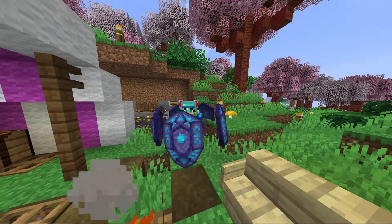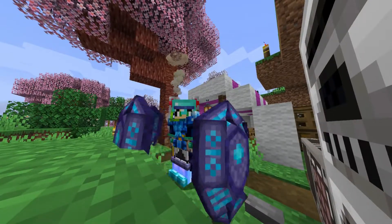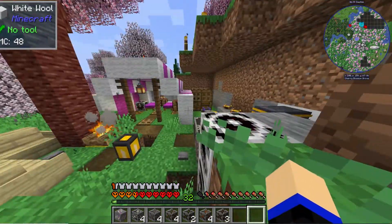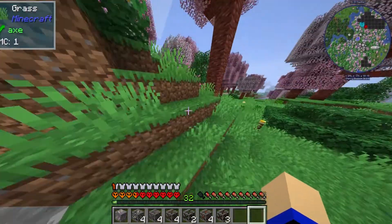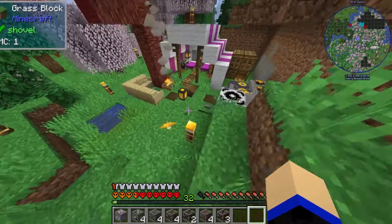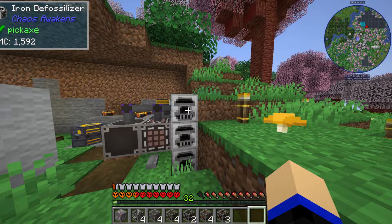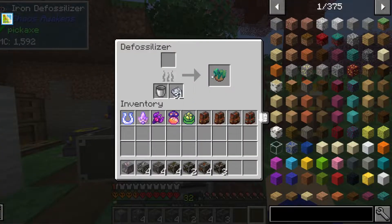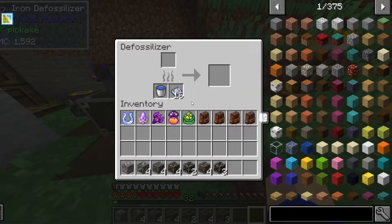Obviously it's a Minecraft video. I am in a Minecraft modpack known as CrazyCraft. There has been an update to the Chaos Awakens mod, and that update is that you need a de-fossilizer in order to actually change the fossils into the Spawn X.